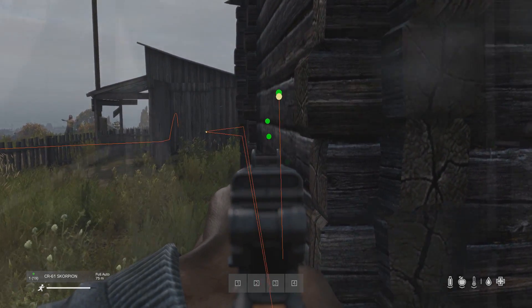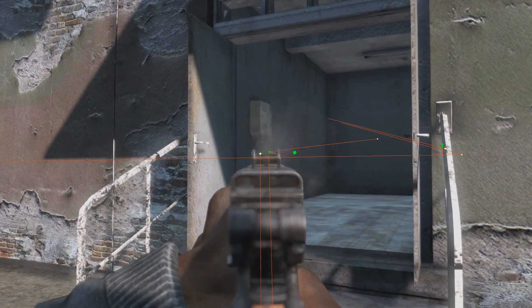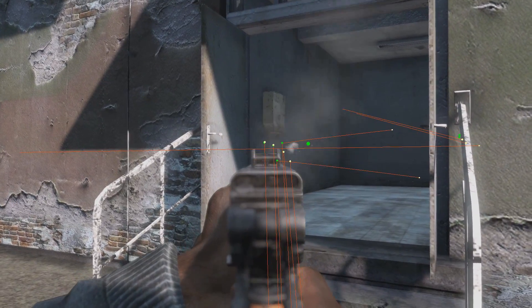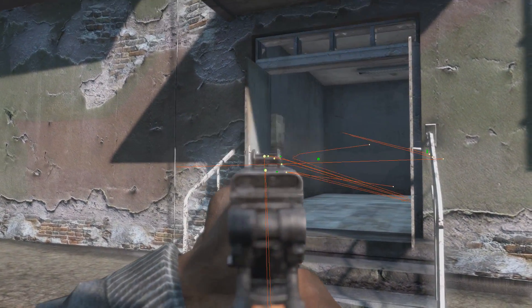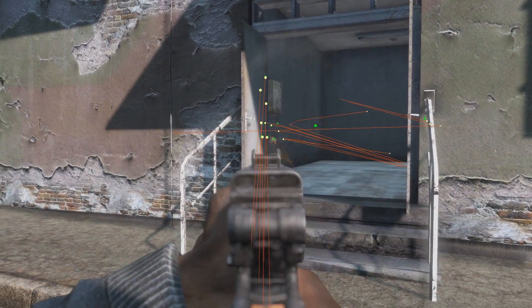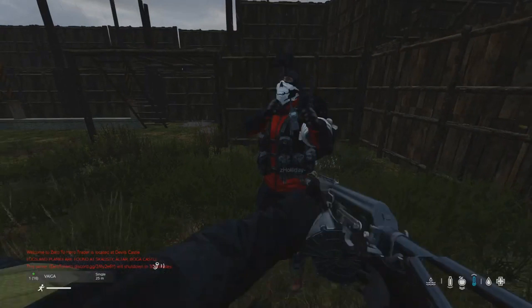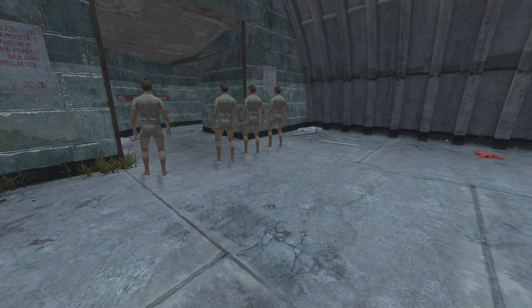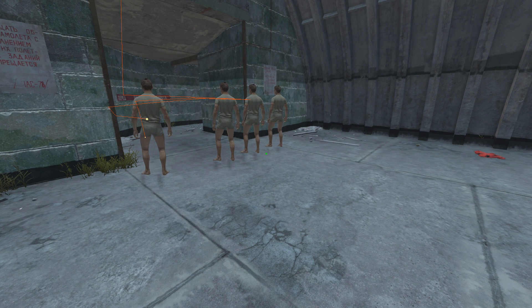Just like penetration, deflection slows down a bullet. The amount it slows down by is determined by the velocity and the angle the bullet hits the object. Deflection is responsible for a lot of seemingly unexplainable deaths in DayZ, and yes, it is possible to kill yourself with your own deflected bullet — it's just extremely unlikely. It's also possible to deflect bullets around corners to kill campers or force them to move positions.